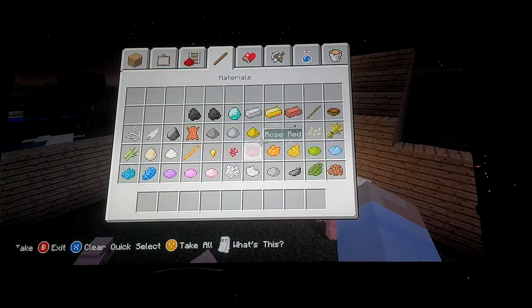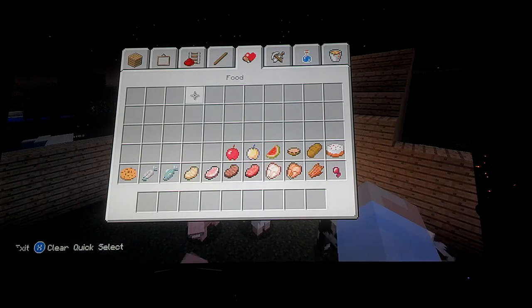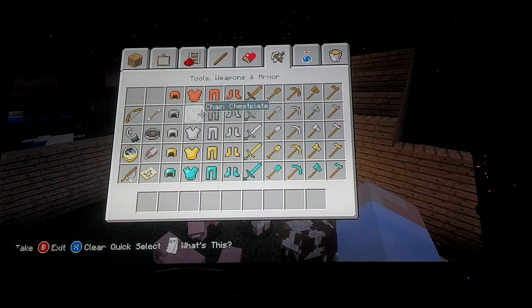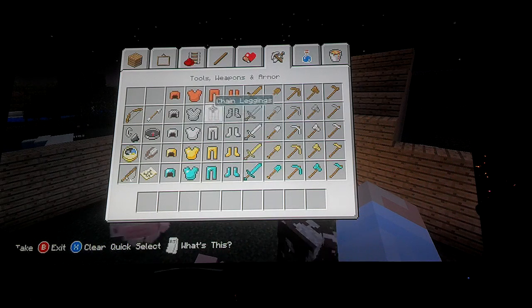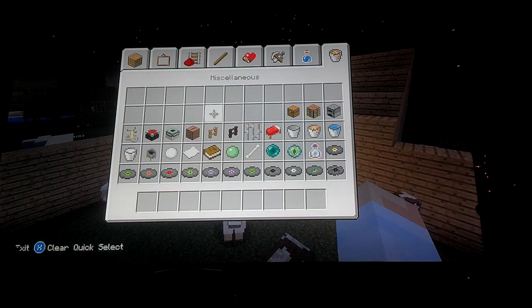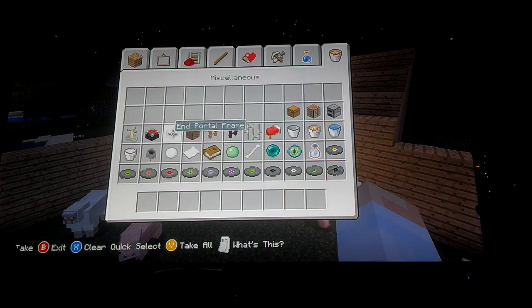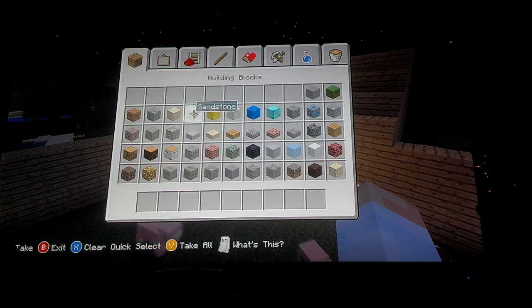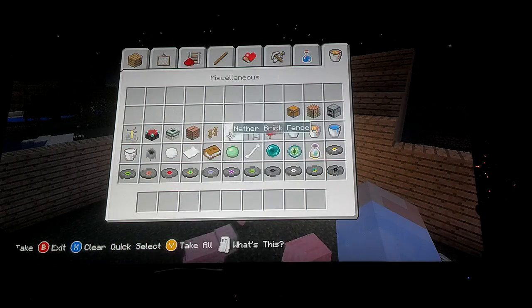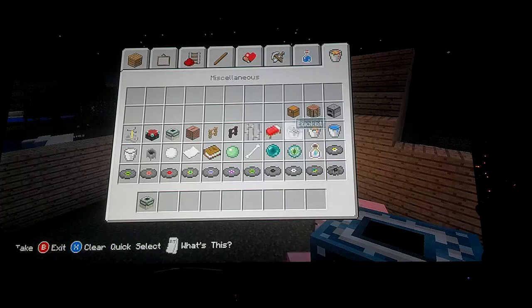We also got netherbrick stairs and netherbrick fence. I've pretty much covered everything. Oh yeah, and these are ender portal frames. No matter what you do, you cannot go to the end yet.